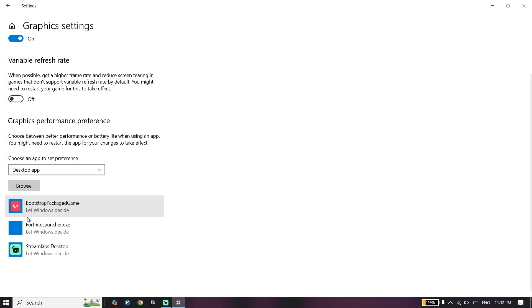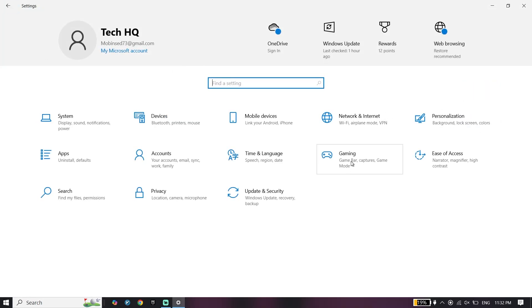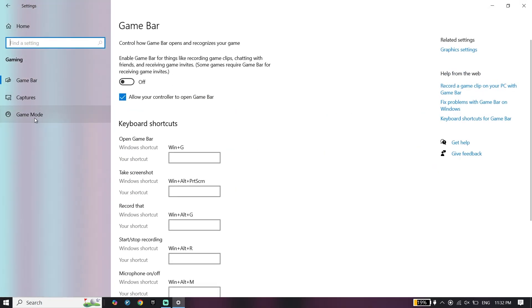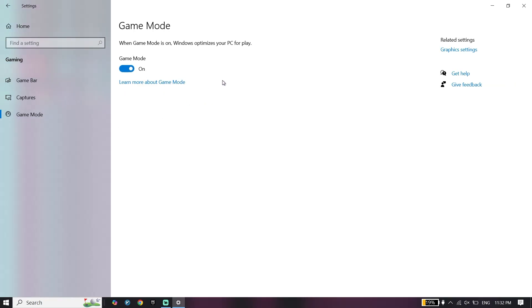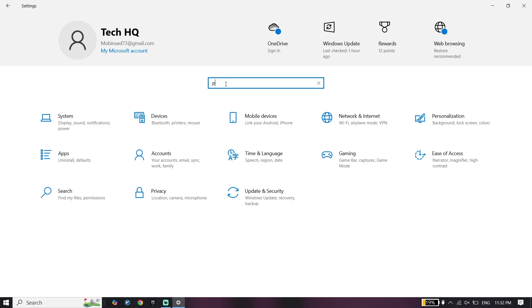Click on Browse and locate the FC26 install location, then select the FC26 application. Scroll down, click Add, and add FC26 to the list. Then go back to Windows Settings, click on Gaming, and turn on Game Mode.